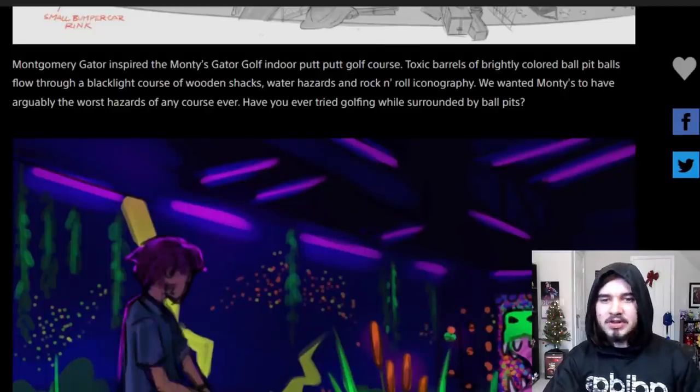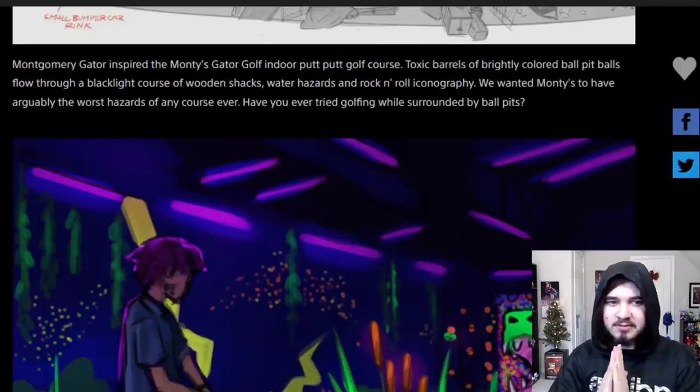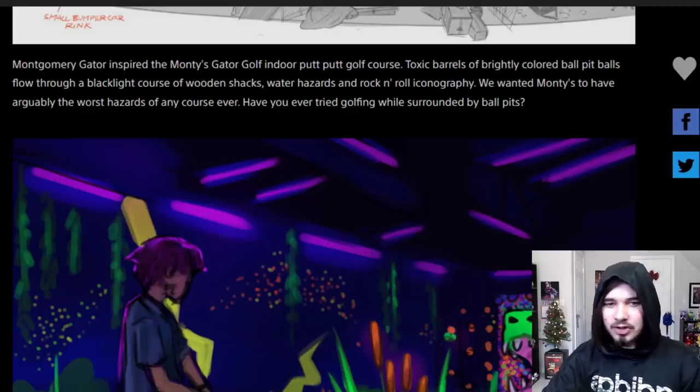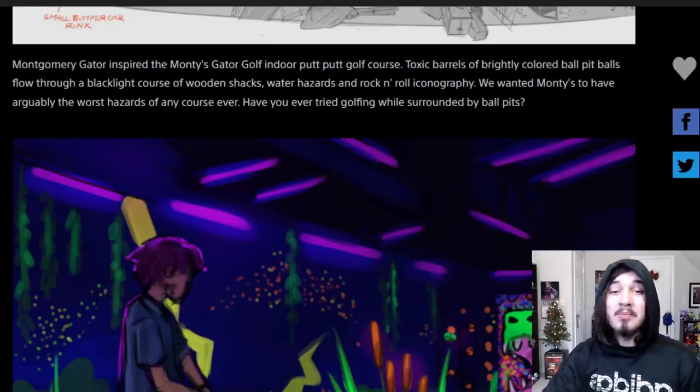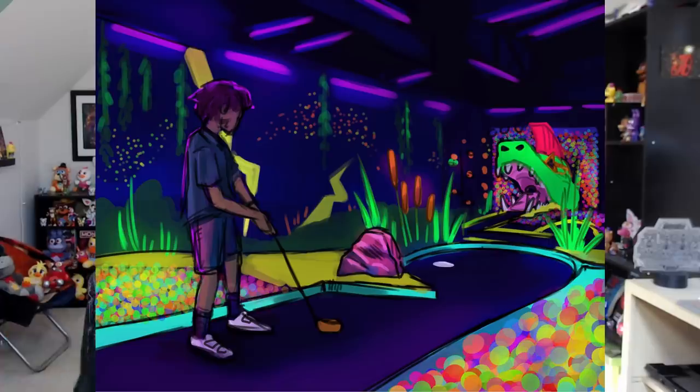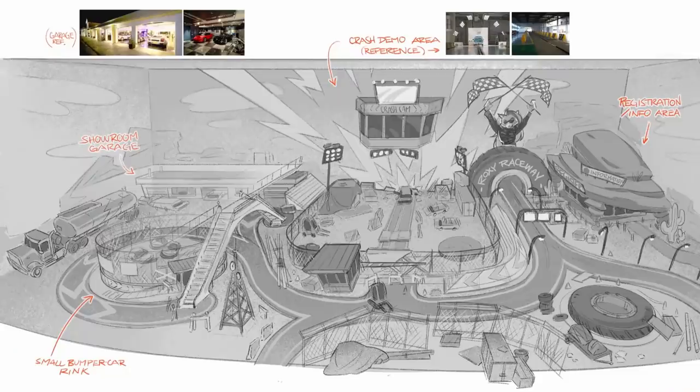Montgomery Gator inspired the Monty's Gator Golf Indoor Putt-Putt Golf Course. Toxic barrels of brightly colored ball pit balls flow through a blacklight course of wooden shacks, water hazards, and rock and roll iconography. We wanted Monty's to have arguably the worst hazards of any course ever. Have you ever tried golfing while surrounded by ball pits? And we see the concept art of Gregory playing mini-golf in the golf course surrounded by ball pits, and the Gator Golf Lobby once again.